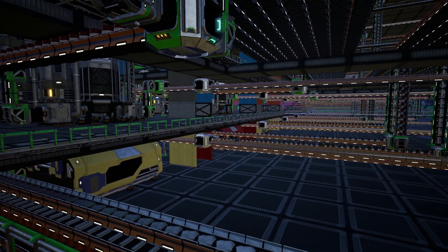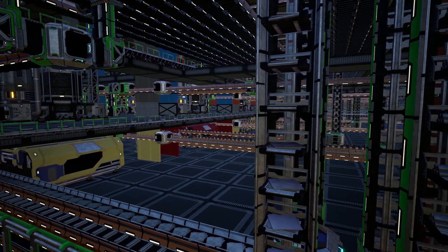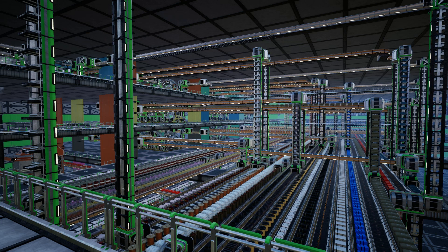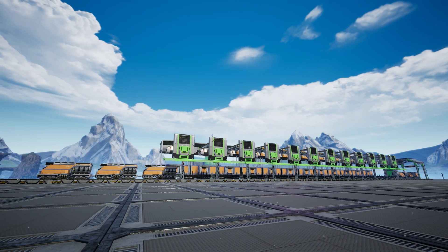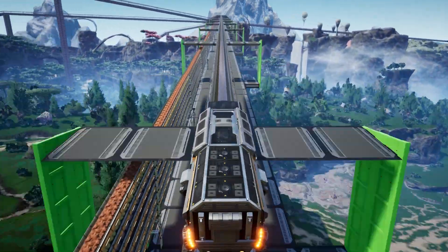Moving on from the top of the factory, we have a large train station. Although at this moment I can't see the point in it as the train just takes you up to the top of the bus, I presume that this will eventually be a fully working train system allowing players to move freely across the map at speed, and possibly for the transportation of items should you need it.